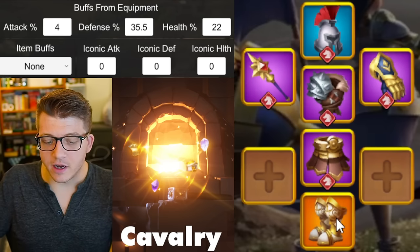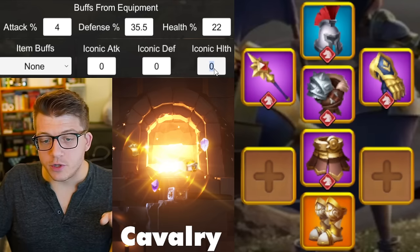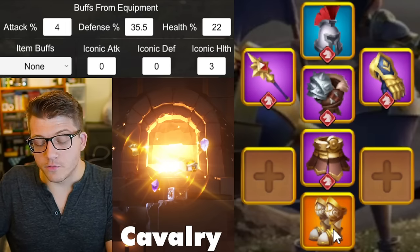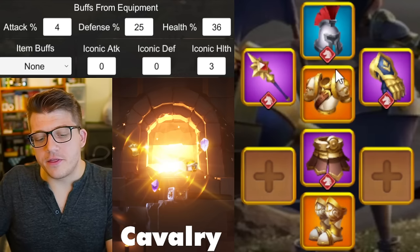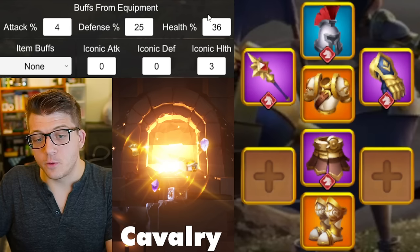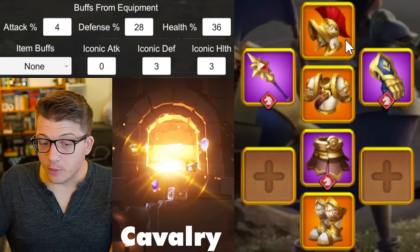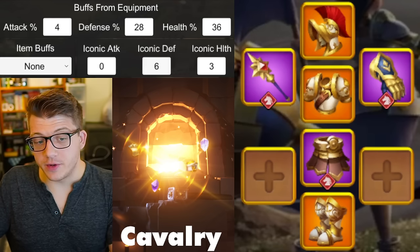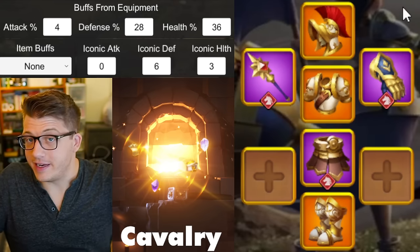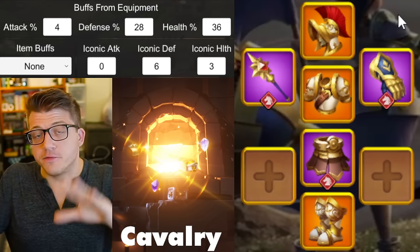Eventually you'll replace the green pieces with Heart of the Saint and the Gladiator — Heart of the Saint gives a bunch of defense, Gladiator gives a bunch of health. The probably the first legendary you want to craft is the boots, for two reasons: first it replaces cav attack with health, so health shoots right up, and second you can put an iconic crystal in it for base health — that's the best choice there. Then you'd replace the chest with the set piece chest, giving you a two-piece set bonus plus defense from the chest and iconic crystals.